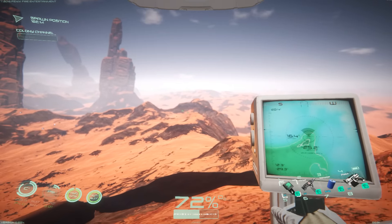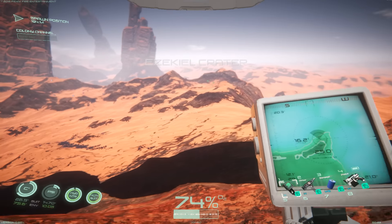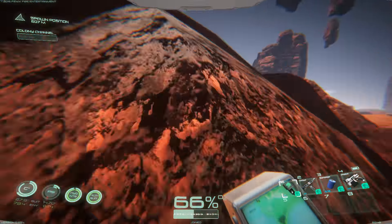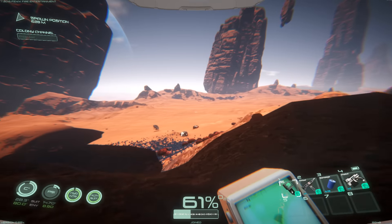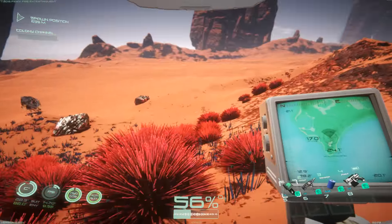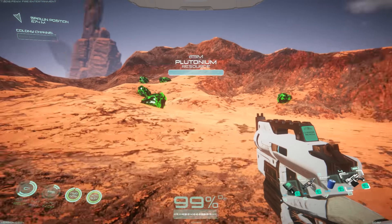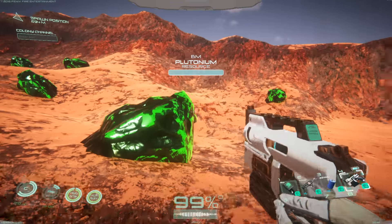Oh my gosh — there's plutonium right there! I walked so far. The reason why I didn't see that was because in the last episode it was dark the entire time — it was nighttime, and I think it was also an eclipse. Now we know where there's multiple plutonium deposits, basically on each opposite side of the map. I walked so far and it's right here. It's crazy.